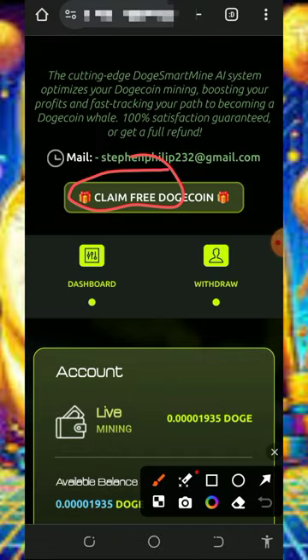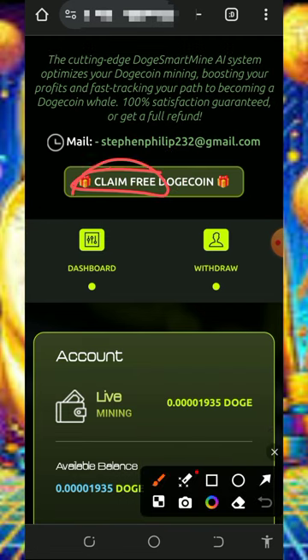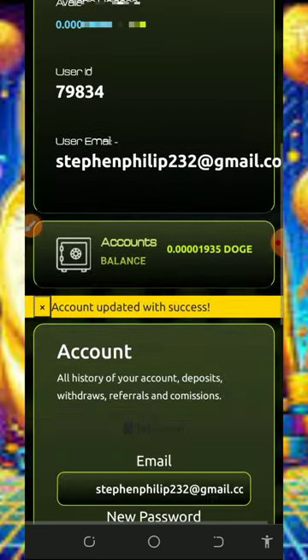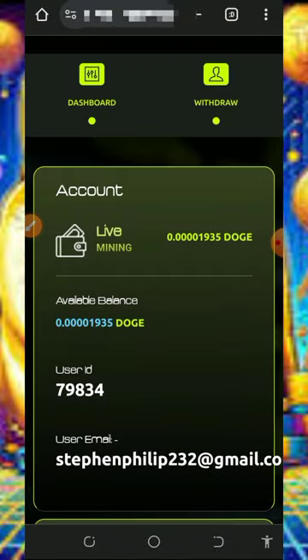The next thing to do is to claim a free Dogecoin from their Telegram customer care service. If you're interested, tap on that and it's gonna take you to their Telegram customer care service. All you need to do is ask them to give you your free Dogecoin bonus and they're going to do that immediately. You can see we have started mining fully on this platform.